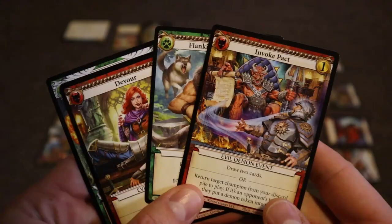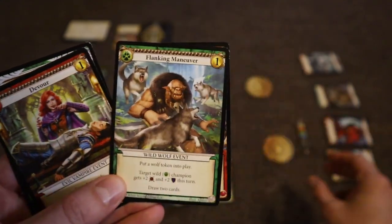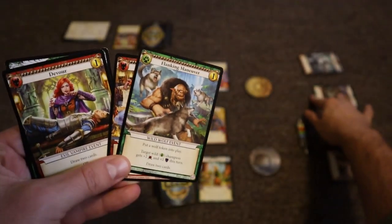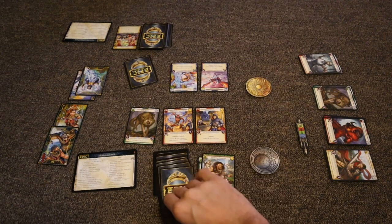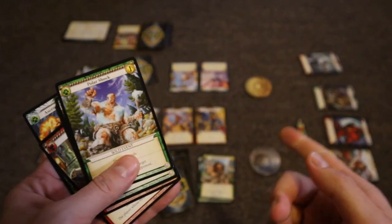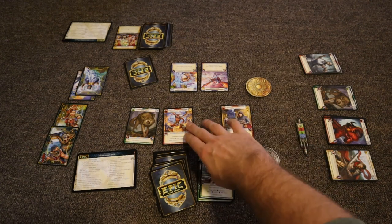Now it's this player's turn again. I'll play a card that says to put a wolf token into play — spending my gold. It also buffs a target wild champion with plus two, plus two. Since my wolf token is my only wild champion, I apply that buff, and then draw two cards. My wolf champion is now a 4-4 instead of a 2-2. At this point I could attack, though it may not be the best strategy based on my cards.